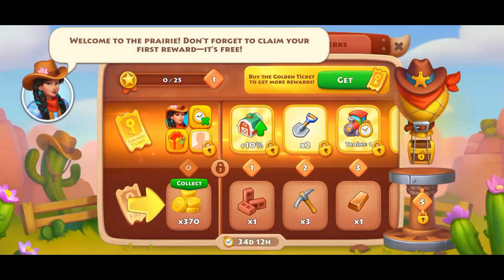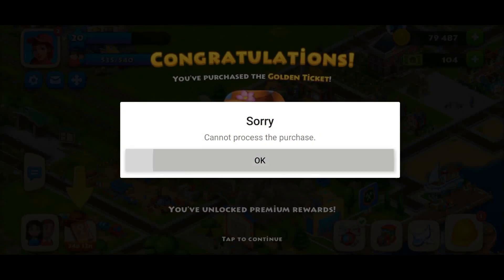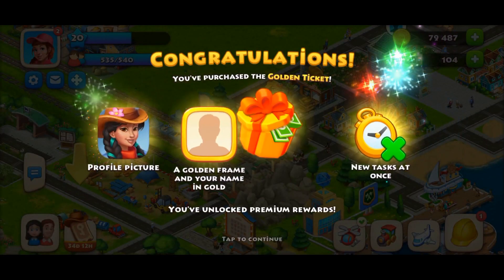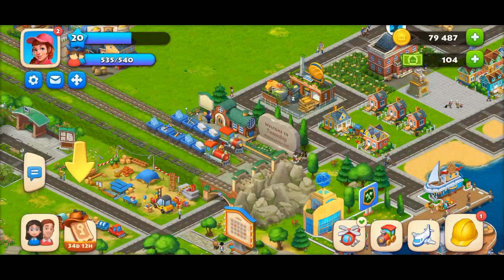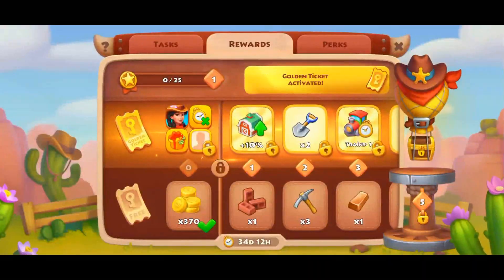As soon as you buy the gold pass, you will get these rewards: a profile picture with a golden frame around it, and gifts for your friends — double gifts, meaning you can send 10 balloons instead of five. Also, new tasks will appear instantly.